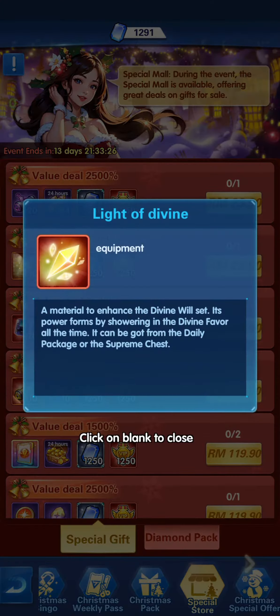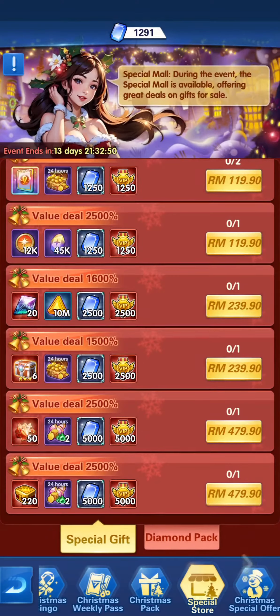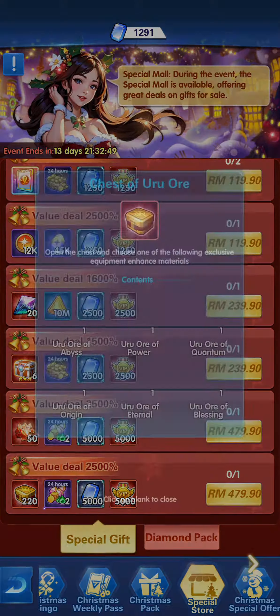If we move on further, there's the Creation Treasure Piece Selection — you can gain a Treasure of the Creation, Reincarnation One, Chest of Uru, the maximum one at 220. Now for the diamond packs, which are shared on the channel's community section.